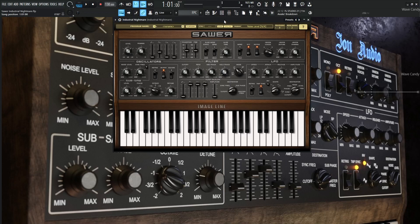Hey guys, John here. Today's patch in SAR is called Industrial Nightmare, and this one works basically with three different knobs: the cutoff, the resonance, and the noise level. They all come at 50%, and depending on how you mix and match these values, you can get a lot of different textures out of this patch. So this is a quick demonstration of what that would sound like.